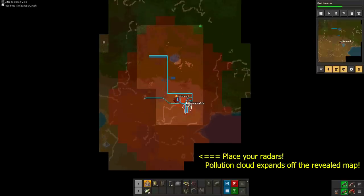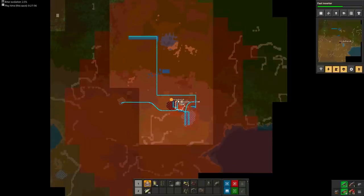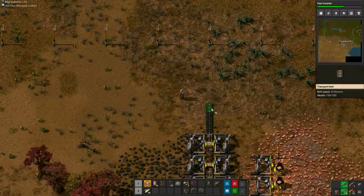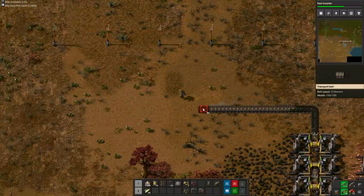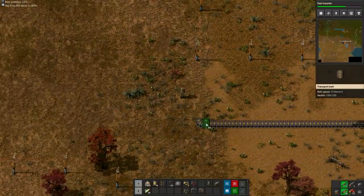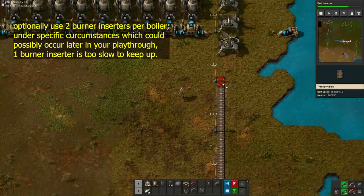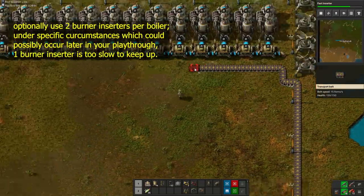Because I forgot to place my radars, the pollution cloud is now expanding off the visible map. This means there could be enemies gathering for an attack as we speak. Lay a belt to your power plant and place the 20 burner inserters. Burner inserters prevent a brownout from turning into a blackout, because they'll keep working at full speed even if your factory doesn't produce enough power.